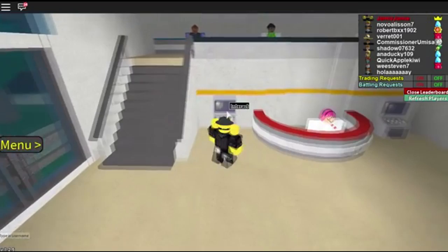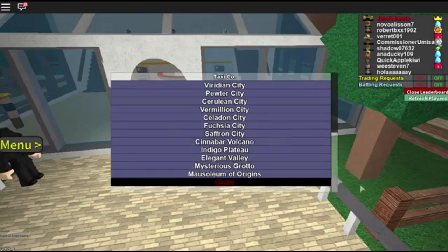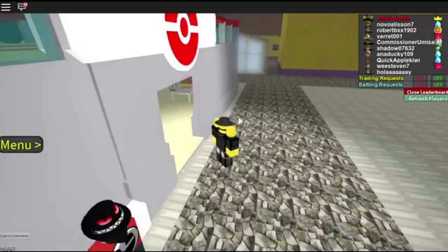If you're wondering what happens if two Pokemon have the exact same speed, it's pretty much a coin flip for who goes first. Anyway, let's get on to how to EV train — first of all you do go staffer on.